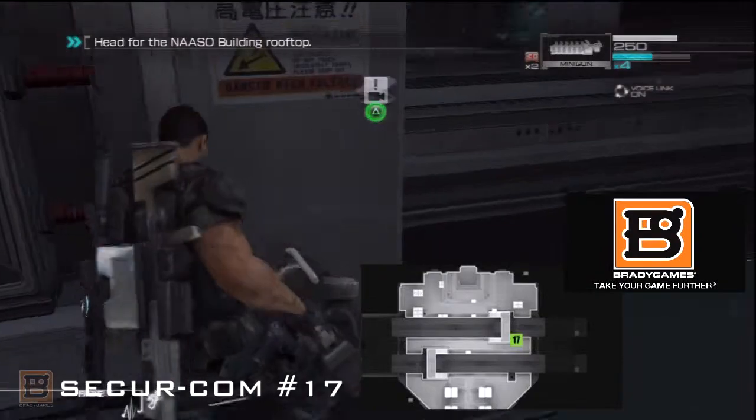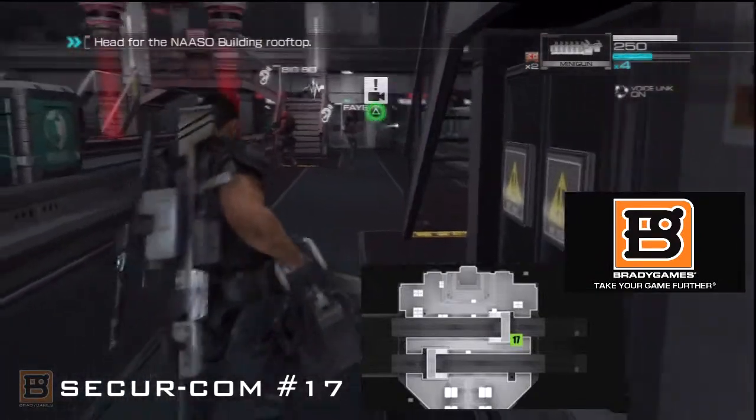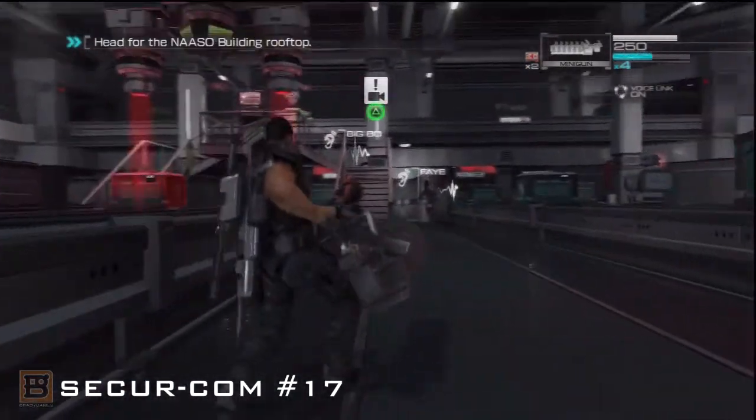Securecom 17 can be found behind the second stairway in the conveyor area. Grab it before you reach the elevator in the back of the room.